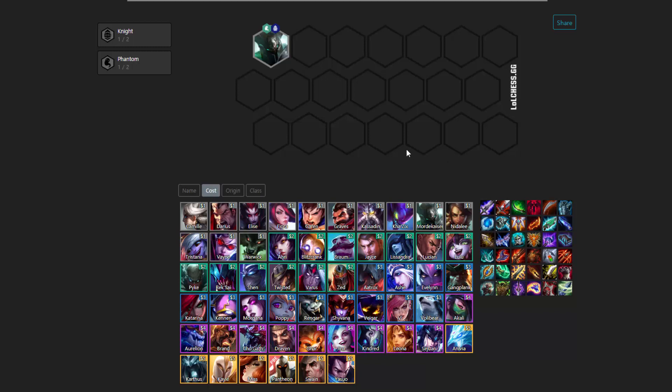Now let's talk about some signals to go into this build. Because basically up to level 5 or level 6, you're always just focusing on fielding the strongest team you can. But what are some clear signals that you may want to pivot into this build? It's going to be if you pick up an early Mordekaiser and an early Vayne, because these are two one-cost units that are going to be core units throughout the entire game with this build.